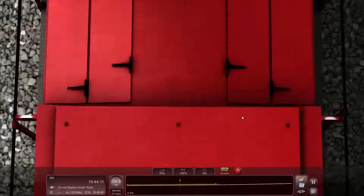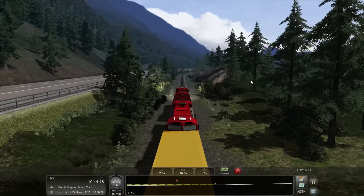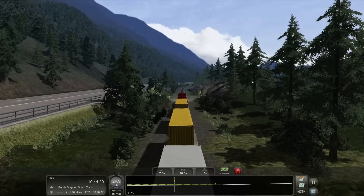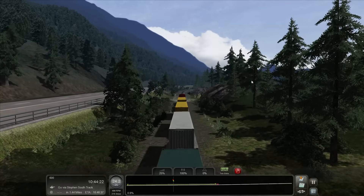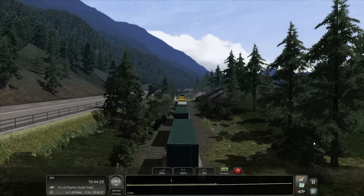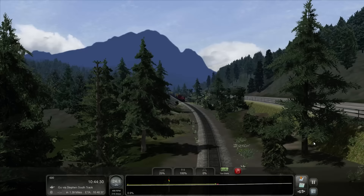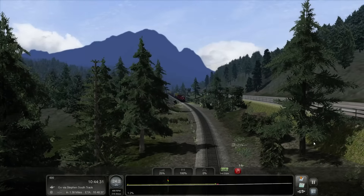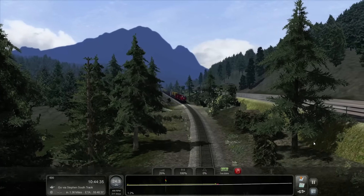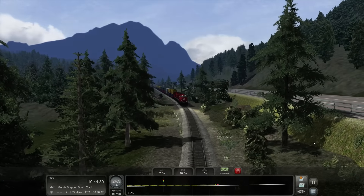Nice — zoom out a bit. Our field of view is all focused on the train itself. Makes me think back to when I was there. Our gradient is increasing again slowly — 1.2 percent — and we're at 25 throttle right now.